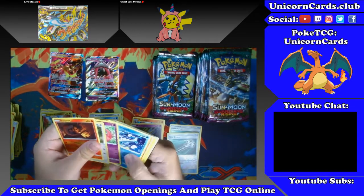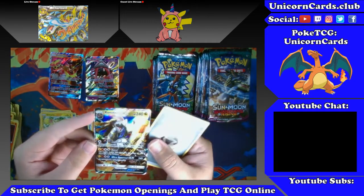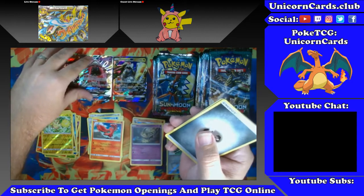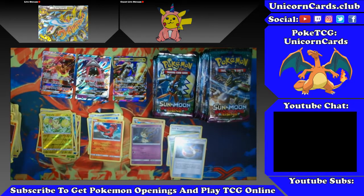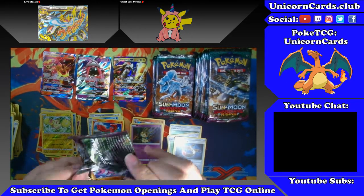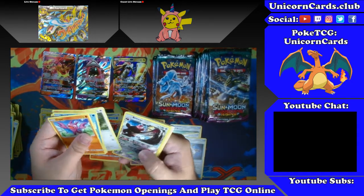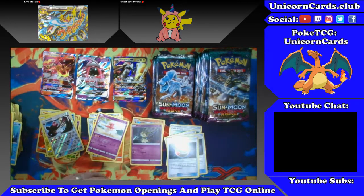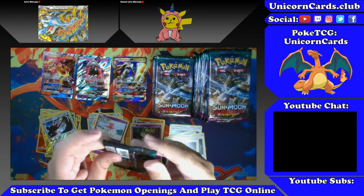Let's see if we can get some more Tapu Leles or the Secret Rare. Oricorio reverse and a Kommo-o GX. Choice Band is another good trainer card, so we'll keep that one. We have three GXs and we're just past halfway through the first side, so not that bad. Bewear and a non-holo Oricorio. Another Choice Band.